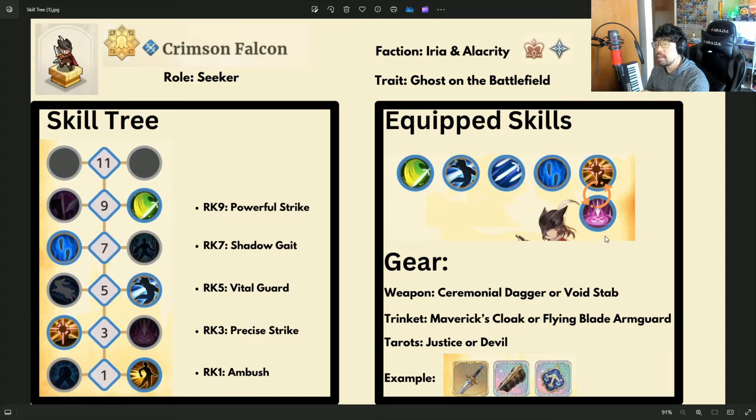On the left you'll see the skill tree recommendations. At RK1 I would take Ambush, RK3 Precise Strike, RK5 Vital Guard, RK7 Shadowgate, RK9 Powerful Strike. I do have a note about RK3, but in general this is the general use case for Crimson Falcon. For equip skills, I put a swap symbol because in some situations you might want to swap Precise Strike out with the other skill at RK3, but in general I believe Precise Strike is going to be better in most cases. For gear I'd recommend Ceremonia Dagger or Void Stab, her Trinket Maverick's Cloak or Flying Blade Arm Guard, and her Tarots Justice or Devil — both of them work.